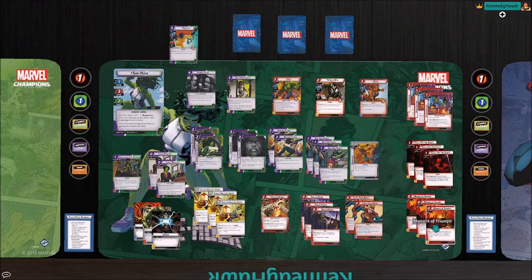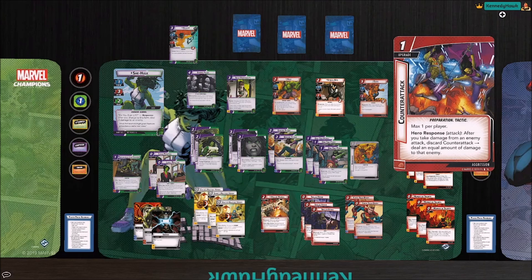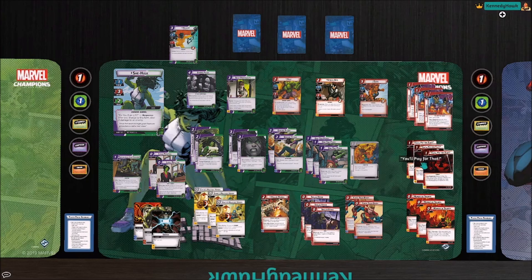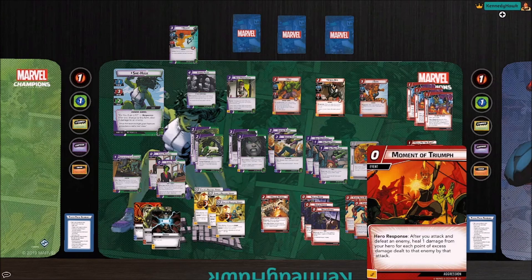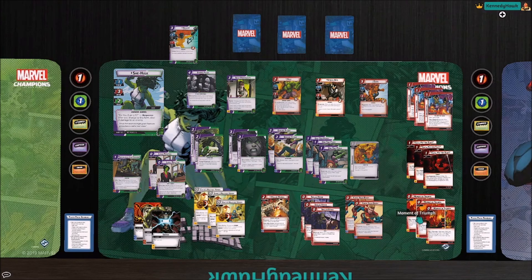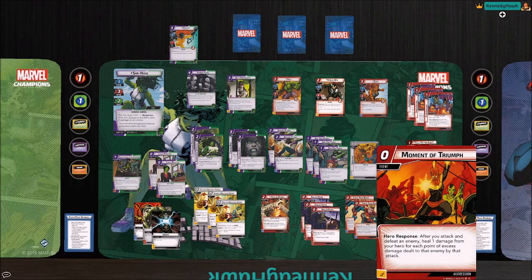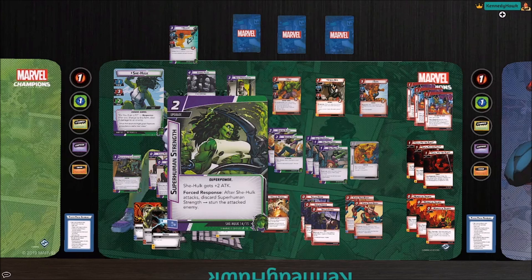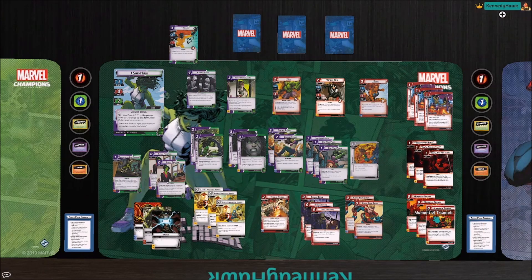I really like this idea of using life as a resource, and that's what we're trying to do here with She-Hulk. We can take a bunch of damage, use Counterattack to turn that damage into damage back to the villain, or use You'll Pay for That to turn it into thwarting. And we can use our large attack skills with Moment of Triumph to heal back up from that damage. So you take large damage from Counterattack knowing you have a Moment of Triumph and a minion on the board — you use that life as a resource, you replenish it, and everything's hunky-dory.